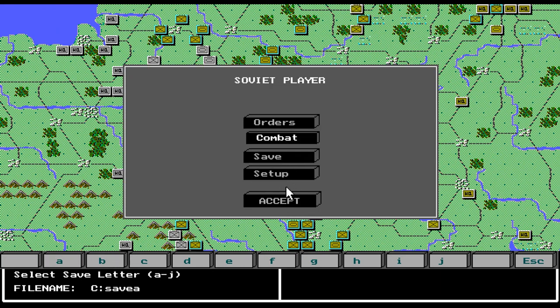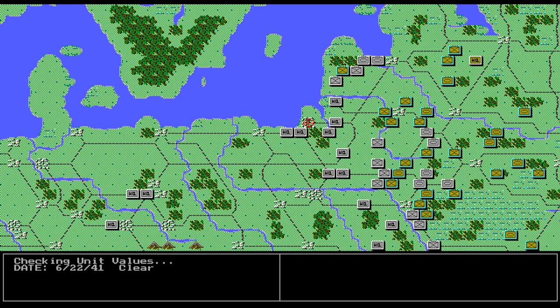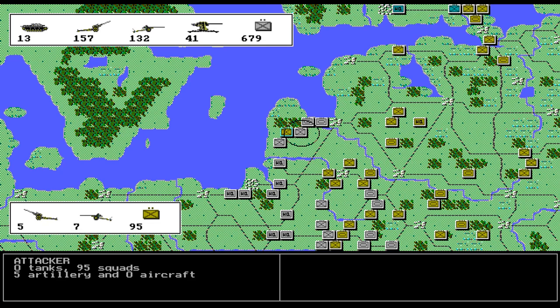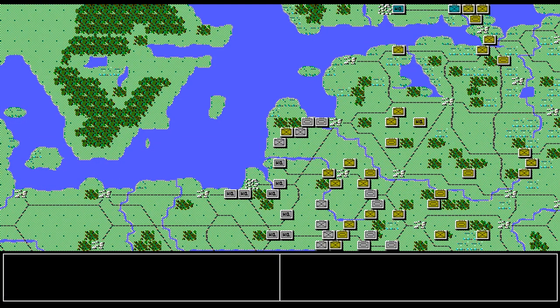I'll click combat and accept, and it will execute my moves. There are probably not very many attacks. See how I plotted him to go southeast and then east, but before October their movement is erratic — he went east first instead of southeast, which really screwed him. He's gone. That was the only combat — it happened because the unit didn't follow orders.